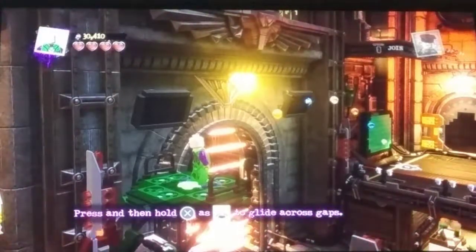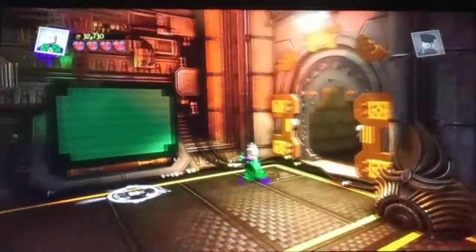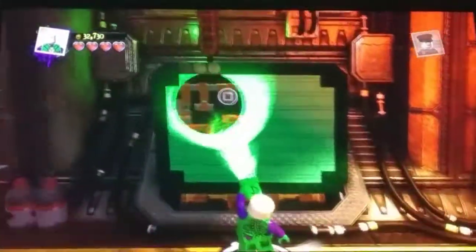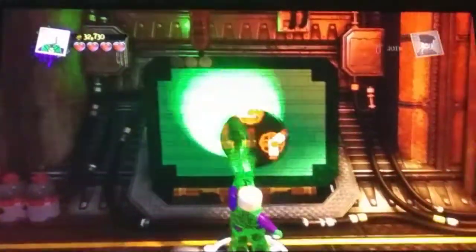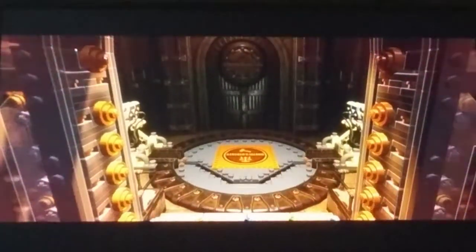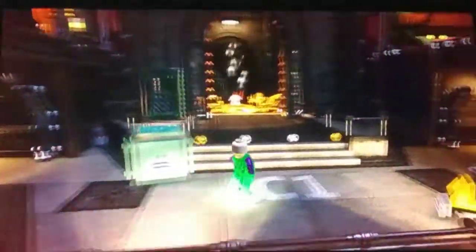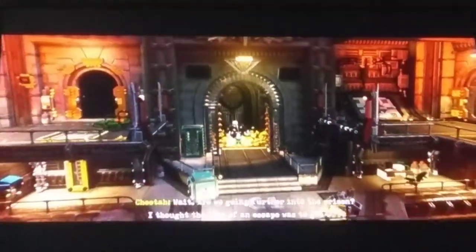Hold as Lex Luthor to grind across glass — oh, I'm flying! Okay, let's come over here. Let's press circle. We got a freaking puzzle here. I might need to pause until I solve this. Okay, I solved the puzzle — it was not very easy, but hey, I solved it. Let's go. Wait, are we going further into the prison? I thought the idea of an escape was to get out. Patience, you'll understand soon enough.